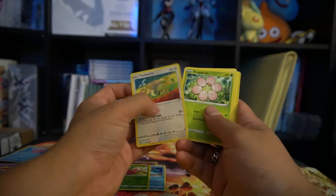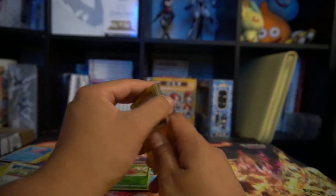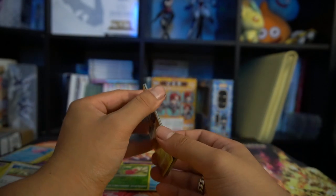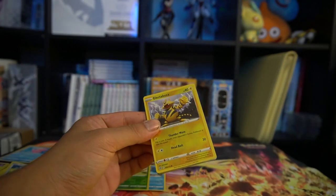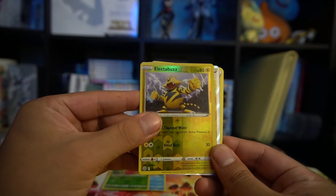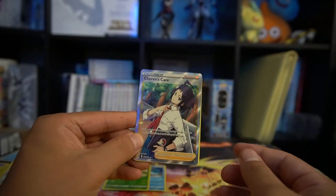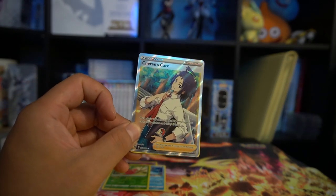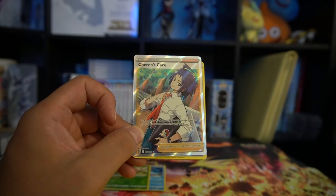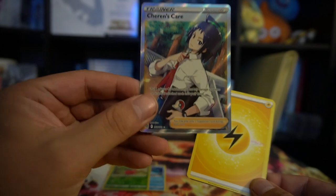This is the last pack of the box. It does look like we got something. We have an Electabuzz reverse foil, but what do we have behind it? It's an FA trainer! You guys know I collect FA trainers, so it'd be really cool if it's one I don't have. Sharon's Care! I do not have this — surprisingly. This is actually a card I really wanted. I am super happy with this. This is actually probably my first time getting a really big hit opening up boxes like this.